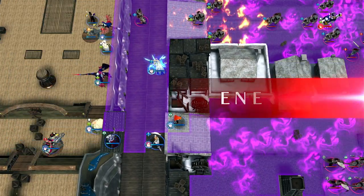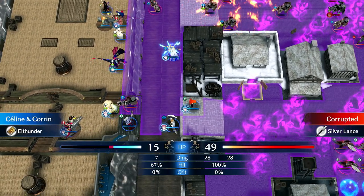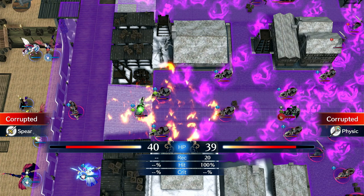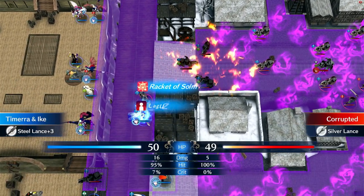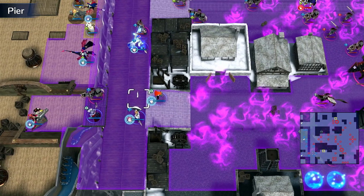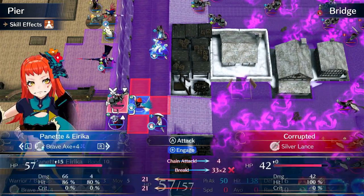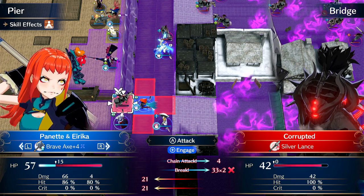We want to see Panette pop off — that's what we're here for. Here she is attacking with a Tomahawk — that's just a single-hit weapon. Now let's look at her attacking with the Brave Axe. Look at that damage output: 66 damage, and because it's Brave, it all happens before they counterattack. This enemy has a bit higher avoid, but as she levels up on Warrior she will level up fast and can one-round enemies from full health, giving maximum XP. She will power level herself easily.